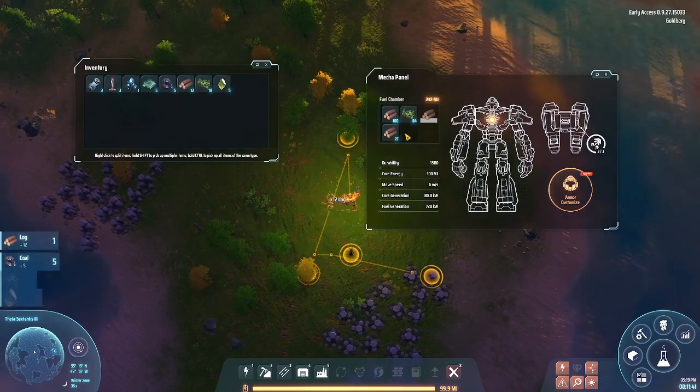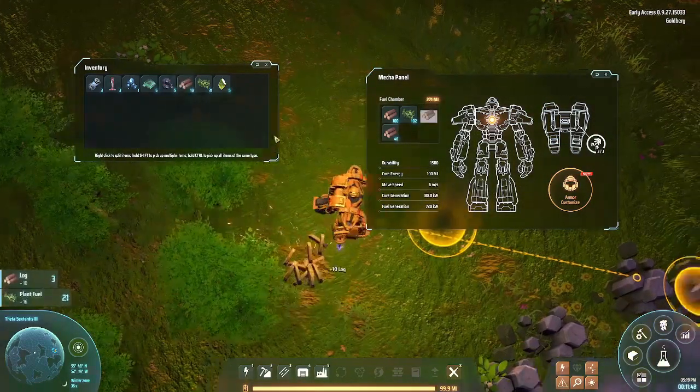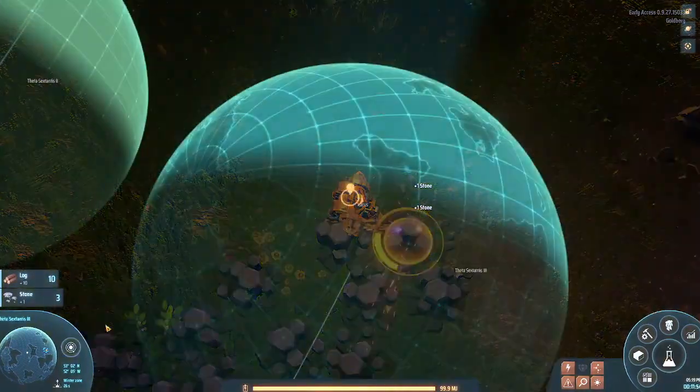Wait - a tree gave me coal! One tree gave me coal. But you don't normally get coal from wood.